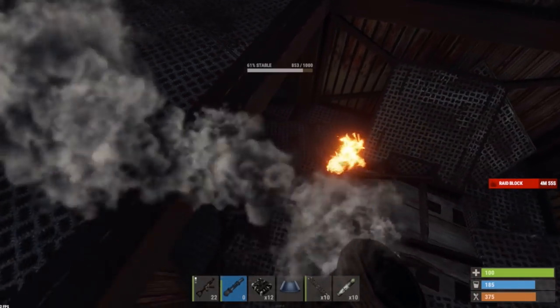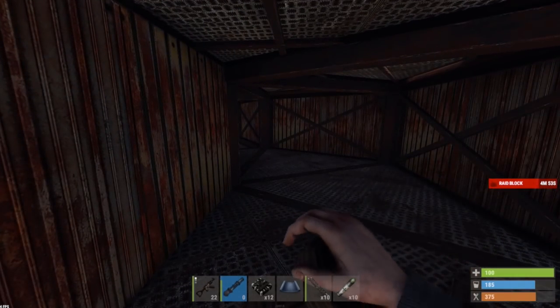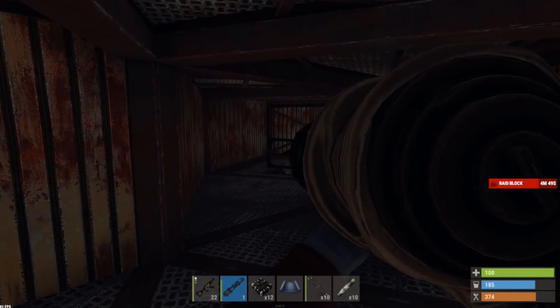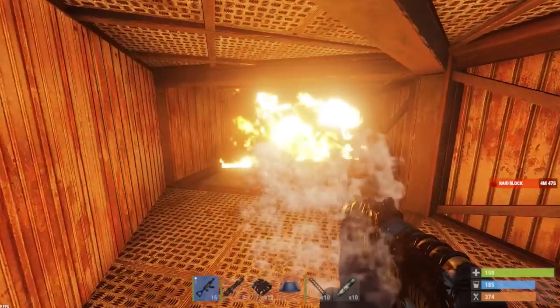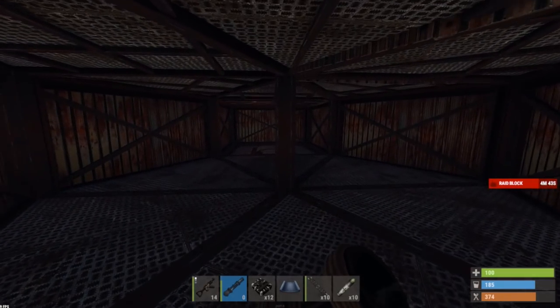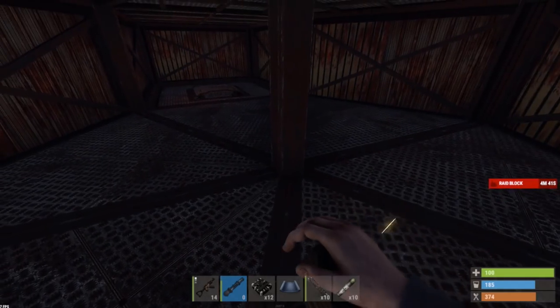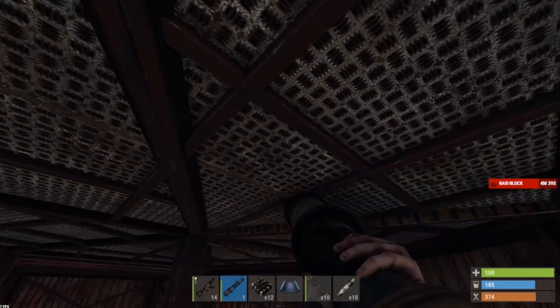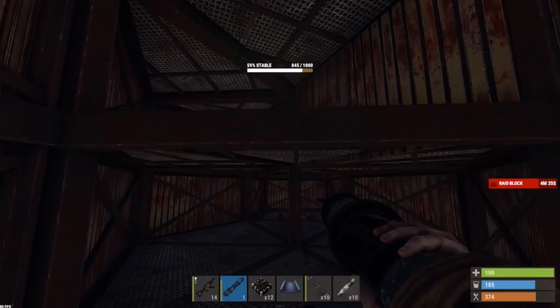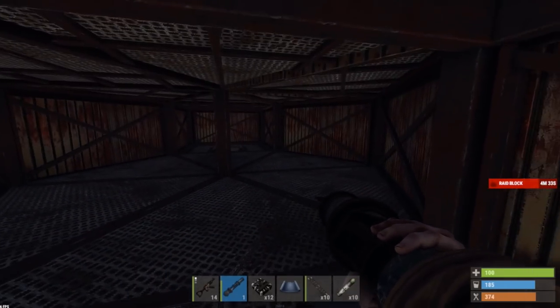Half floor here. This is like a tunnel design, going straight down. This is looking like it's going to be pretty cheap if it's all hatches. And that's the design he went with — half floors — so you can't really put doors in here.